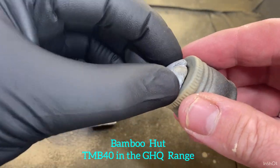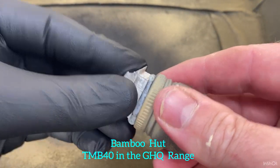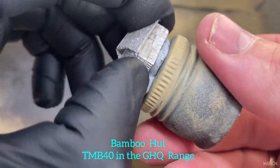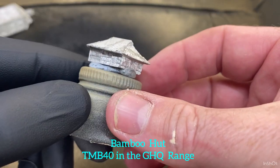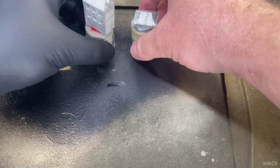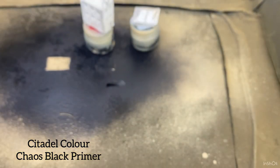Just be aware that anything that sticks out like that you're going to have a little silver bit, so try and get most of it under so we can spray them. We'll give them a little bit of a prime, and the primer I'm using is the same as what I use in most videos - Chaos Black. Give them a good shake.